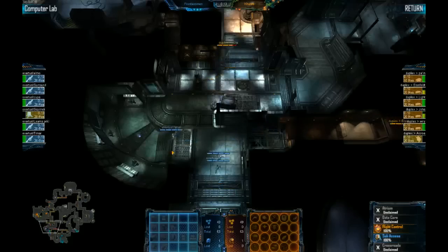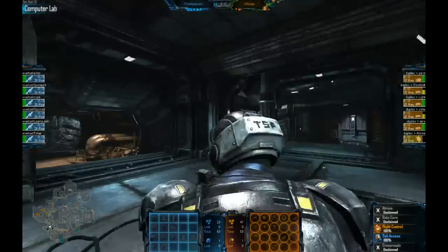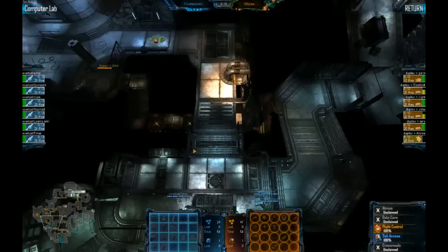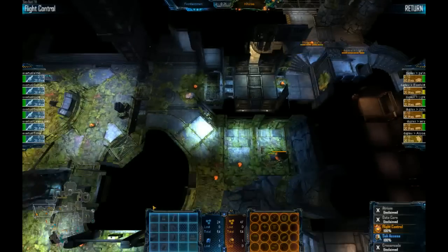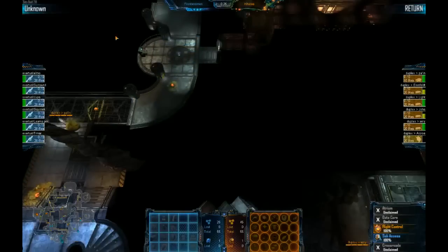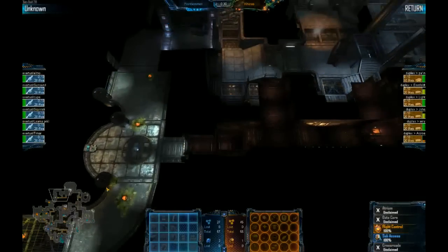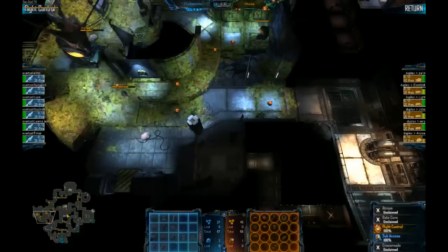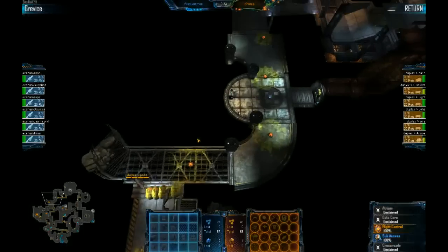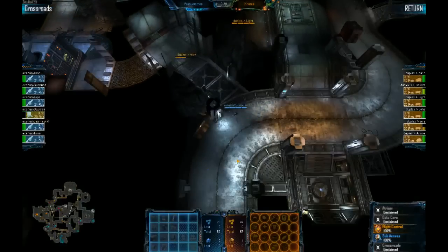We have an initial contact here in computer lab. I see Pain is going Gorge, and that's been part of the plan. So Duplex is going for fast Gorge — they want to defend the first two nodes: the starting node plus the first node they will build. And this time they assisted in the right direction. A good point from there would be after dropping the node, expanding to Atrium. We'll see if it's going to be a fast upgrade or a fast second hive.